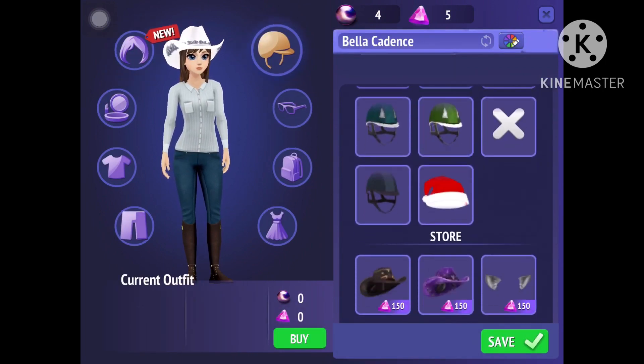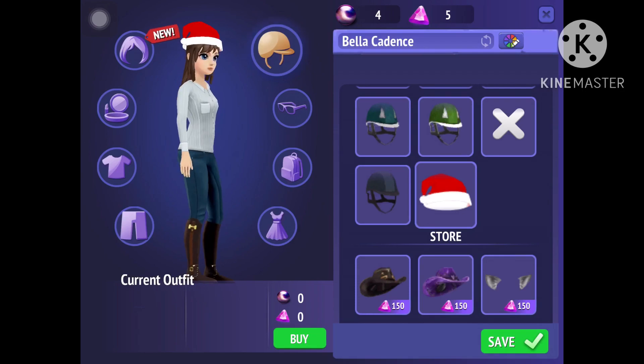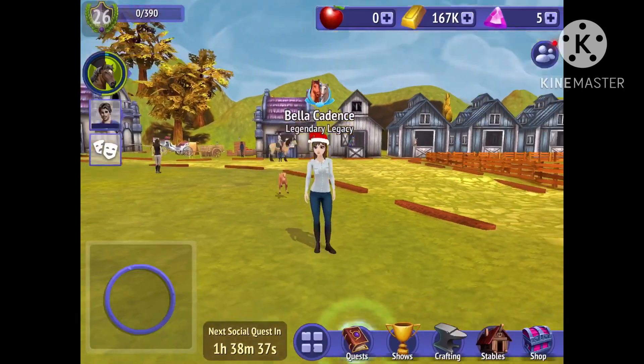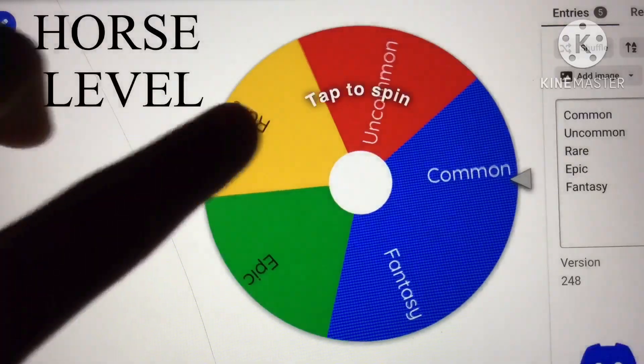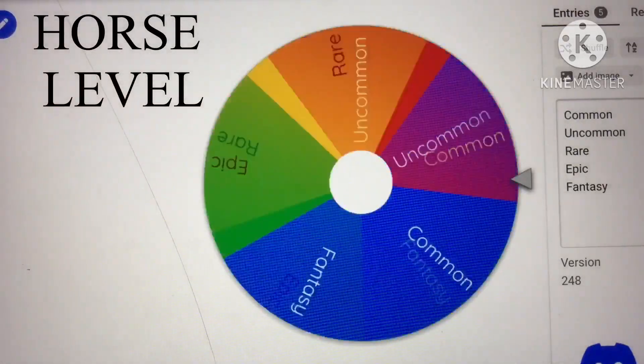Now let's put the whole outfit together. I've got the outfit, and for the head item it's a sand hat. This is what the outfit looks like! Now we're going to pick my horse, so let's do the rarity.